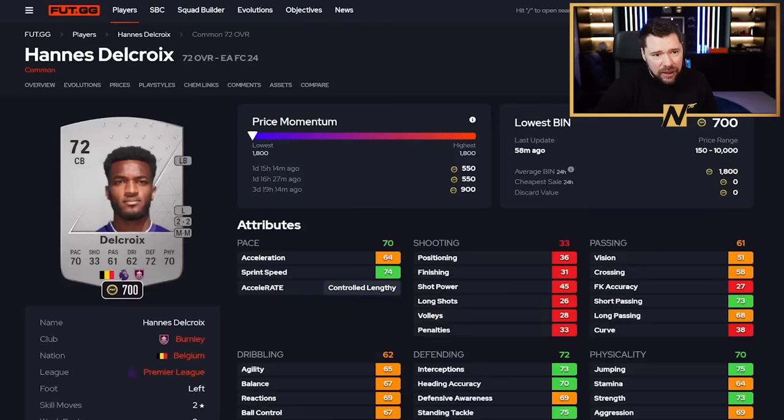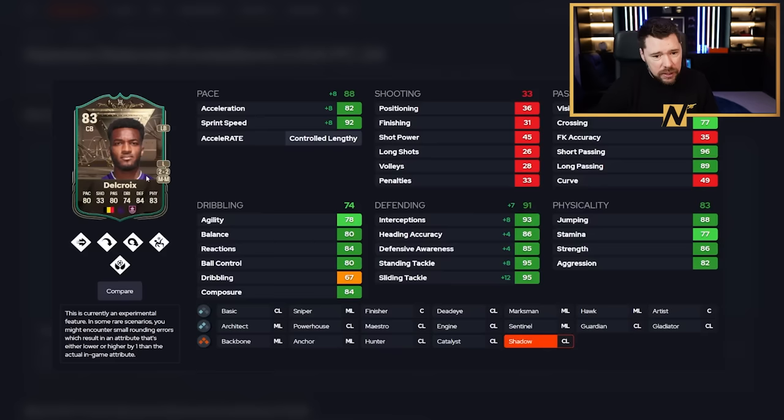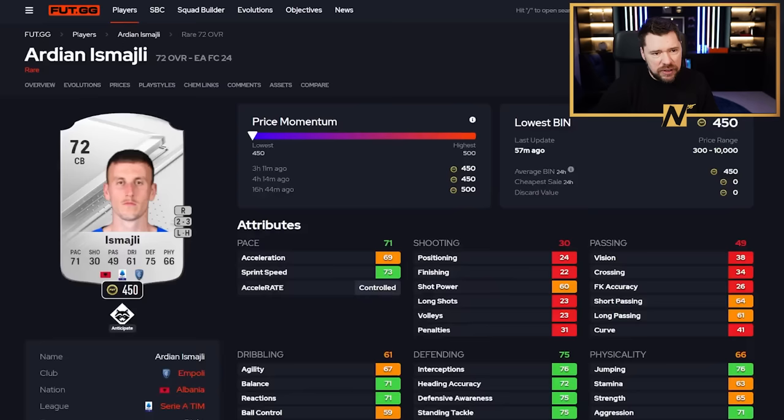Del Croix from Burnley. Burnley have had some very, very good evolutions so far, and Del Croix is another one. Two-star, two-star is not the best, but passing brilliant, dribbling very good outside of just literal dribbling stat. Pace is good, the split is a bit weird but he's control lengthy so it's fine. Defending is good. Big fan of him.